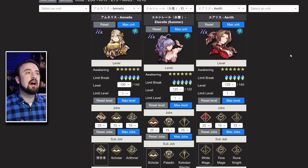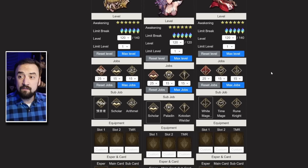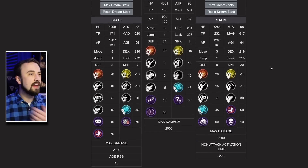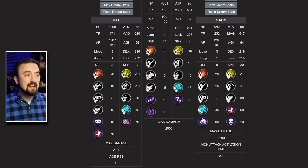Briefly looking at her stats, I've brought up some other water mages — Elserell, who's kind of a bruiser water mage, and Aerith, who's more of a support with some damage-dealing capabilities. Amnilus is on the left. Her HP is lower than Elserell, who's meant to be an anti-physical bruiser, but significantly higher than Aerith. Her magic at 620 is the highest of the three, about 40 more than Elserell. She's also the fastest at 68 agility.